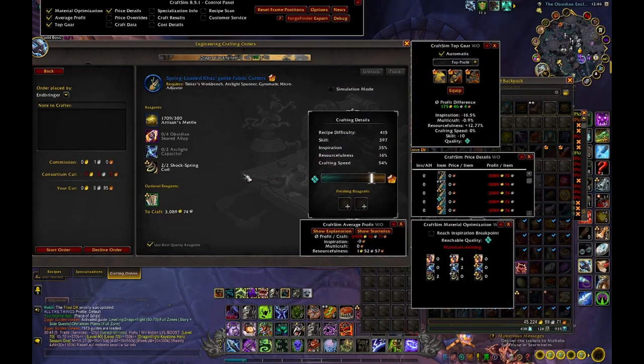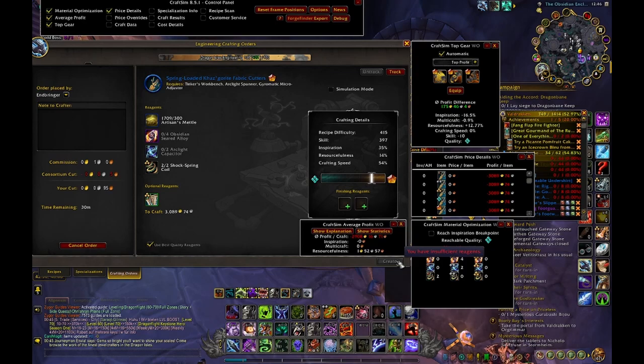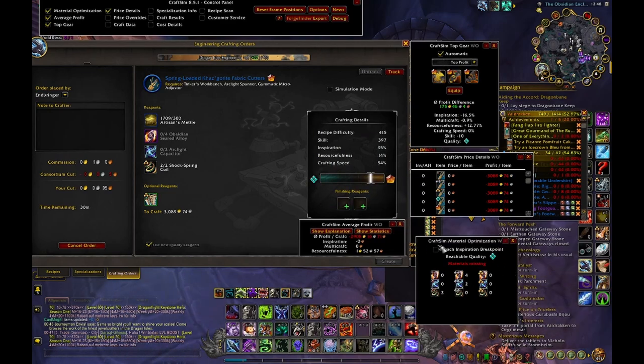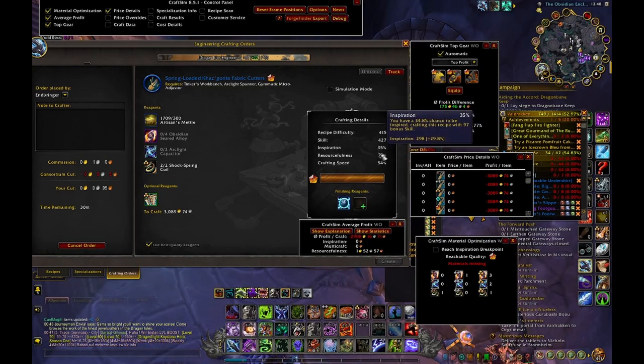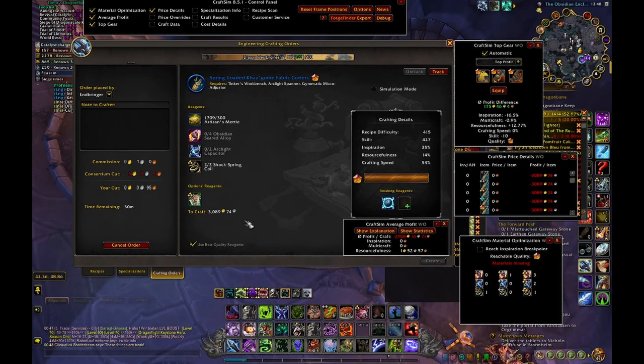If I check the Inspiration tool I have 35% inspiration, so an average of 3 crafts, and I can hit the maximum quality. However, if I don't use the Inspiration breakpoint I could only get it to rank 4 and not rank 5. If I use the Illustrious Insight I could get it to maximum quality, but Illustrious Insight is really expensive — most Jewelcrafters charge like 10 to 40k per Illustrious Insight. I'd rather craft it 3 times for 3,000 gold instead of once for 40k.